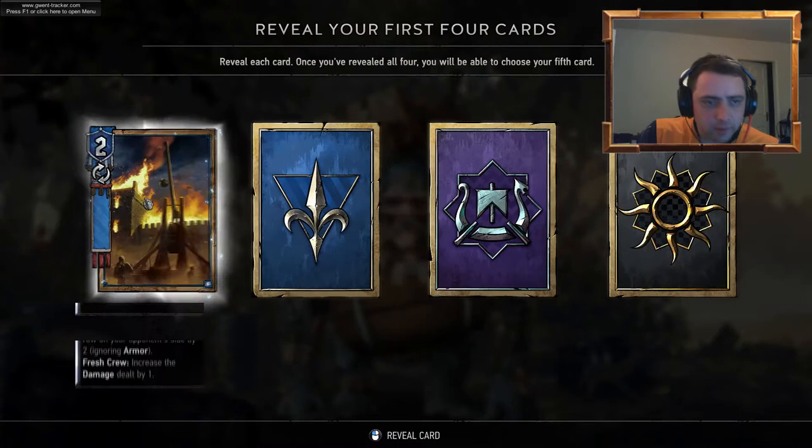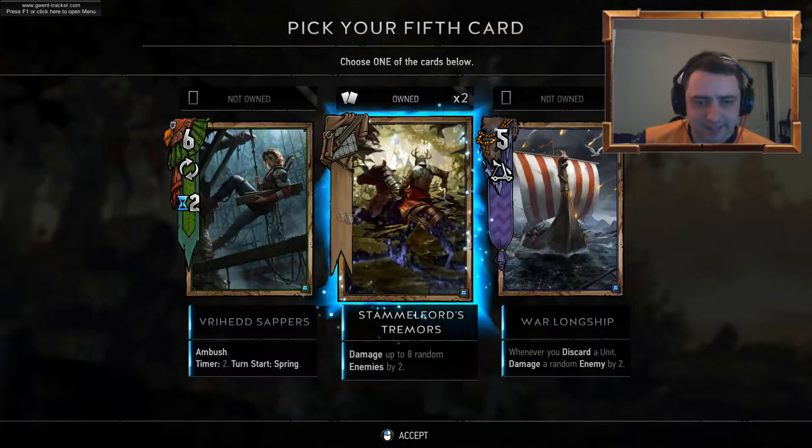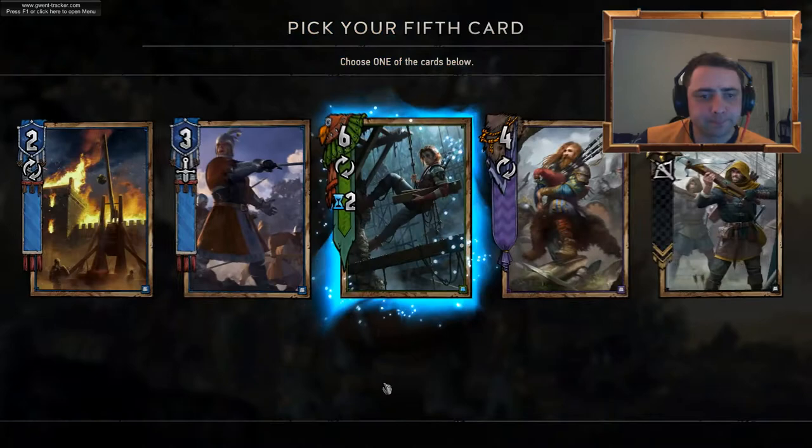Trebuchet. Do we need a sergeant? I'm seeing quite a few duplicates already. Stamford Tremors — we've got two already. Let's go for the ambush card.